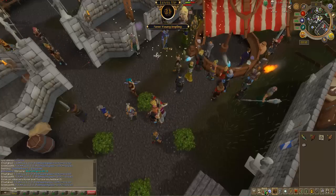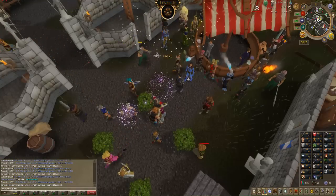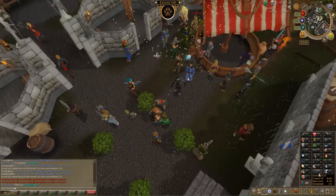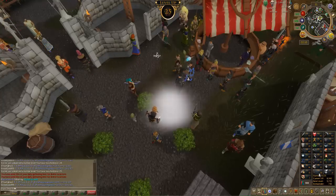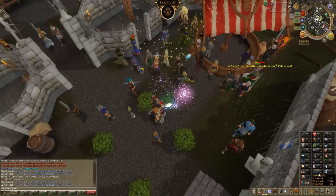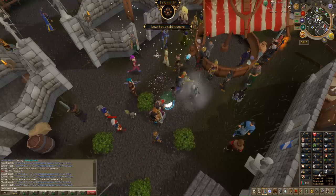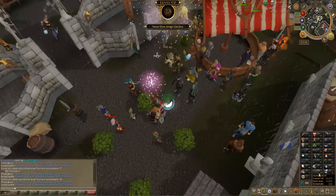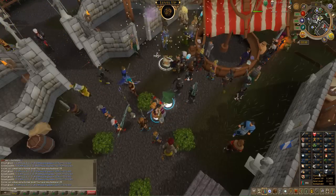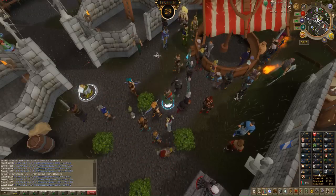Holy crap guys! I just put down a bird snare — we started at level 20. Look at these XP drops: 225, 191... oh my god, the XP bubble can't keep up. 250s! There's 27. Oh my god, this is like the best hunter XP. 250 — look at it, it's going so crazy it can't even keep up. Is it going to get to 30? Okay, we stop at 29. That is intense, holy shit.